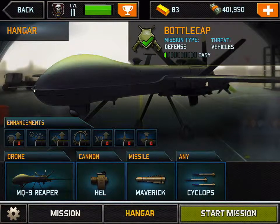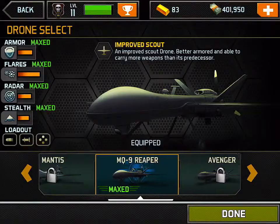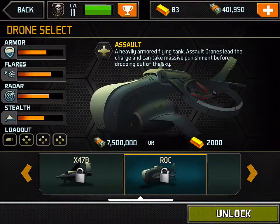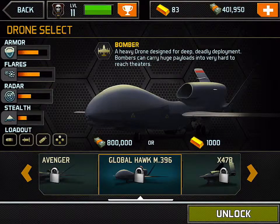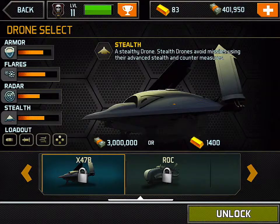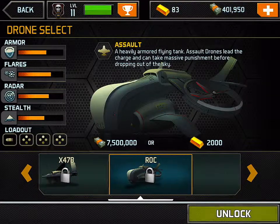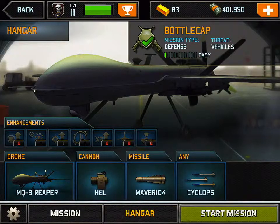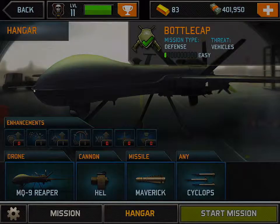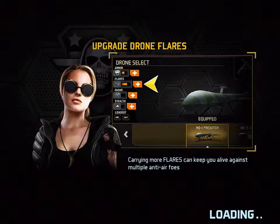I've got four hundred thousand cash. I think I need eight hundred grand. I'm going to save my cash - I want the global hawk bomber, he's eight hundred grand. The other ones are like three million and seven and a half million, so that's gonna take a while. We don't have him yet, so let's use our MQ9 Reaper and see what we can do on this level. My drone is pretty advanced for this level - I'm playing near the end ones right now.